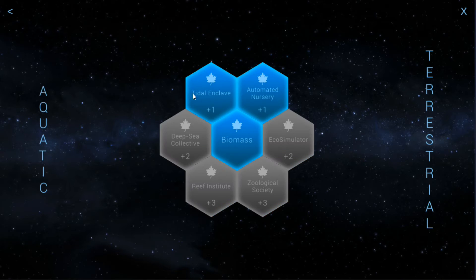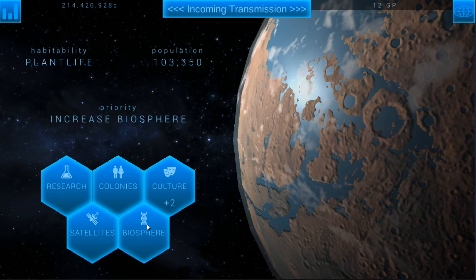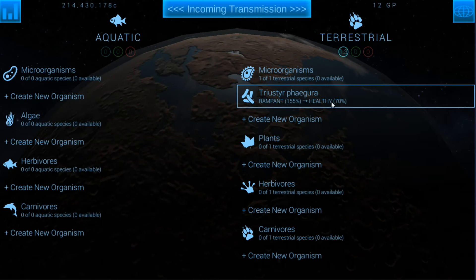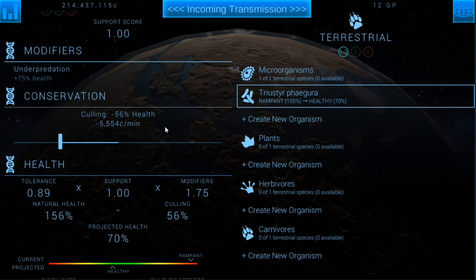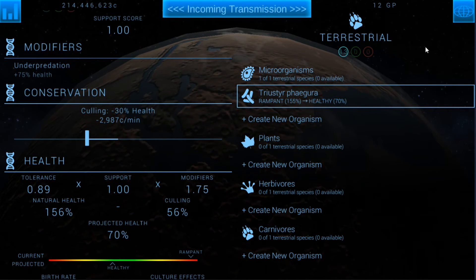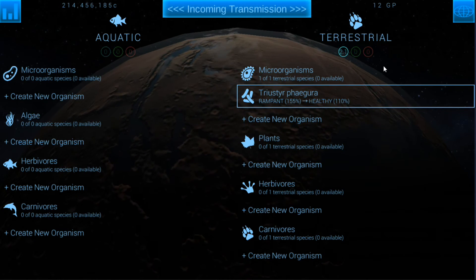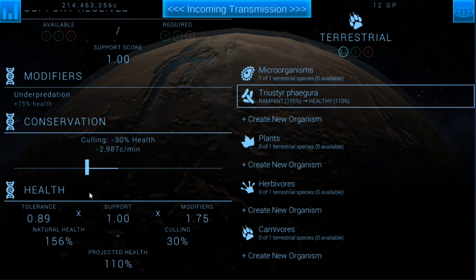So we'll probably put the aqua one here as well — the tidal enclave — and build that so we can get our aquatic species going. Hopefully I can balance this out. You're starting to go rampant, getting to healthy 70 percent. We don't need it to go that far down that fast. Let's call off like 30 percent and see what happens. So we could do 40 percent and that would make more sense — that should get us to 100 percent, which is where I want to be.